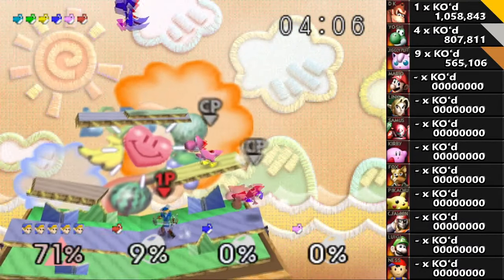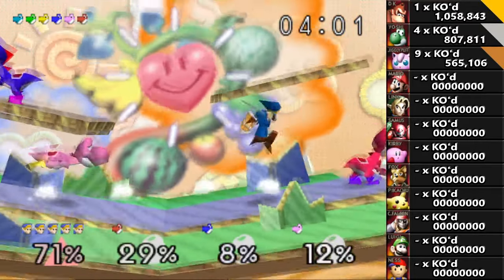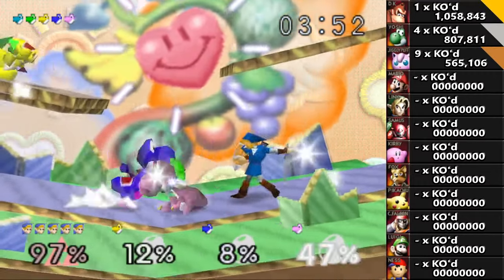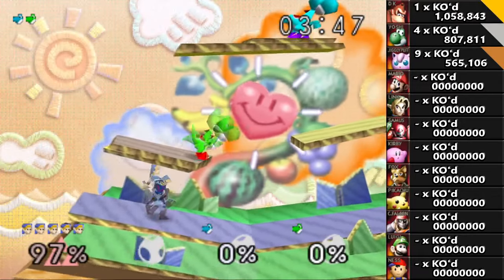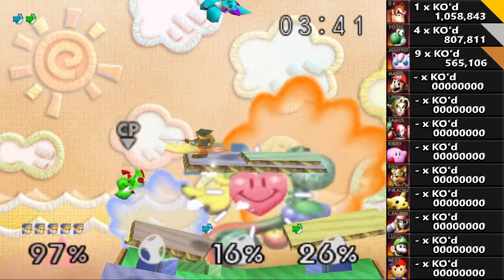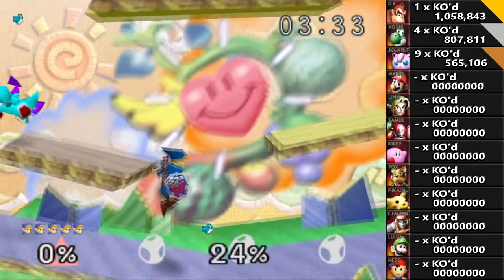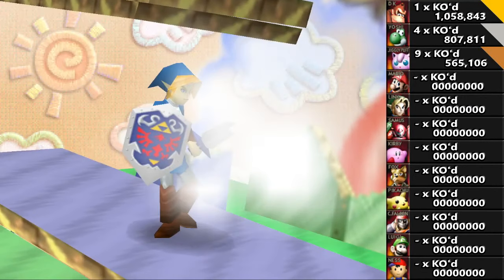Boom! Okay, good. That sensor bomb is gone. So close. Get over here! Thanks for being in the way, Yoshis. Now then — two targets. So close. I just want to make it less likely that you're going to knock me out. Get over here and get out of here! Okay, doing good so far.